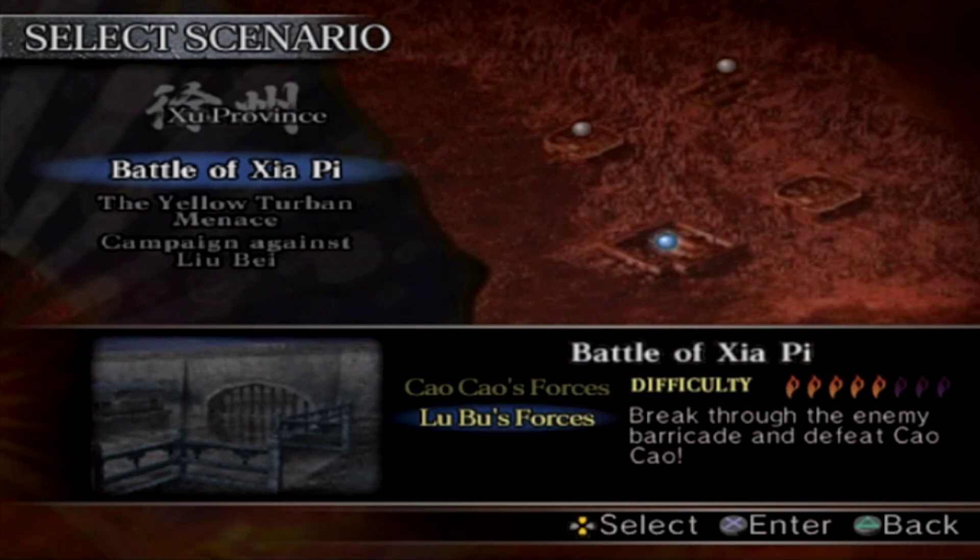All you have to do is let Guan Yu find the Red Hair on the stage and a cutscene will play. Then after the cutscene is finished, go and defeat Guan Yu and the item will appear in a box on the map. You can do this on any difficulty you want.